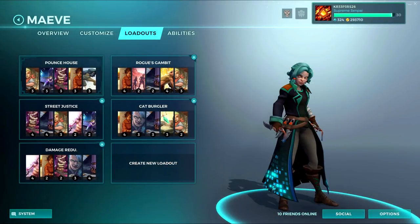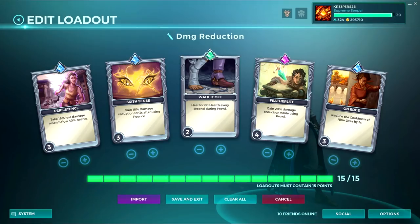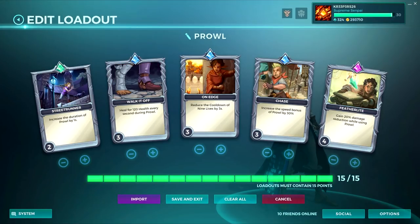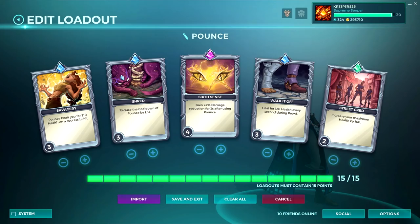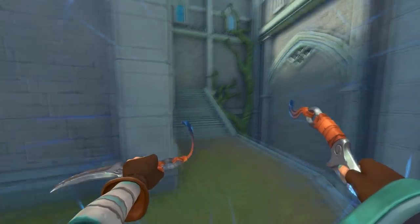You can have a bunch of different decks with Maeve: one for self healing, one for damage reduction, one that focuses on Prowl, one that focuses on Pounce, and so on. It all depends on the game style that you are interested in playing with her.